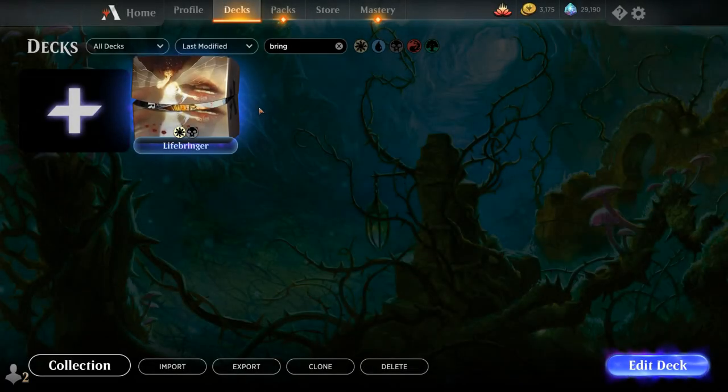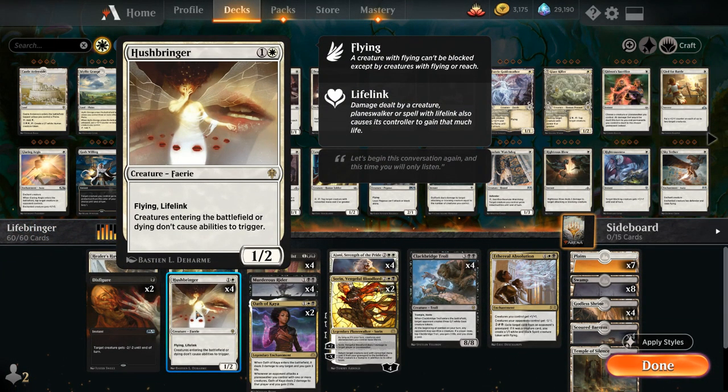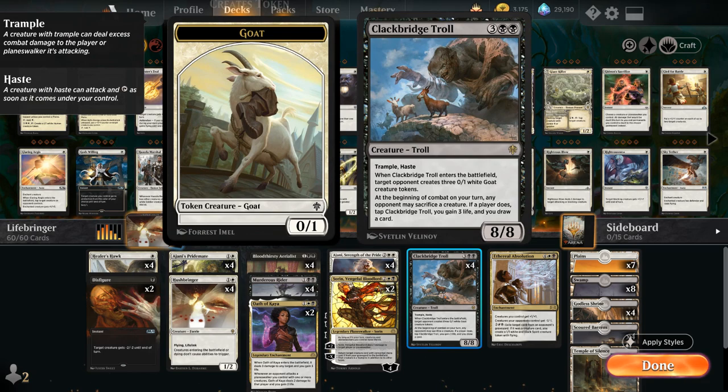Hello and welcome to another Magic Arena gameplay video. Today we're taking a look at a Standard deck called Lifebringer, as voted on by my supporters on Patreon. It's a black-white lifegain deck trying to combo Hushbringer with the 5-mana Clackbridge Troll.